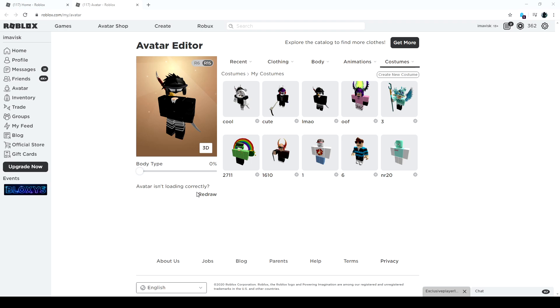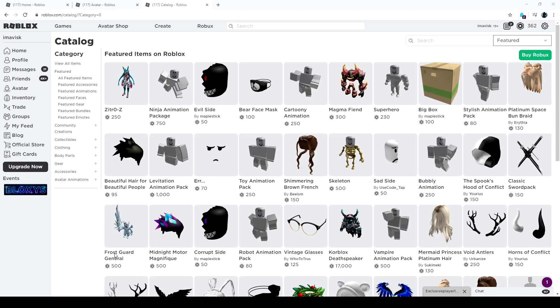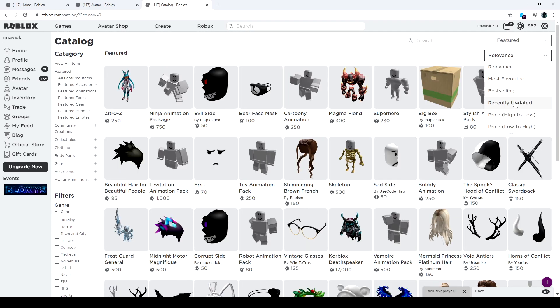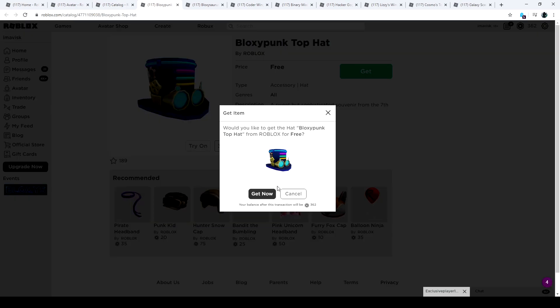Alright guys, background music is running — really, really important. We're going to go to the avatar shop real quick and take a look at all the items we received today. There's quite a few. We go to view all featured items, click on recently updated, and there we go. We have the Bloxy Top Hat, Bloxy Punk Top Hat, Bloxy Zaris, coder wings, binary mixing keyboard — which is absolutely amazing — hacker goggles, lizzie wings, cosmos top hat, and galaxy scarf. These are all the items for the Bloxy Awards.